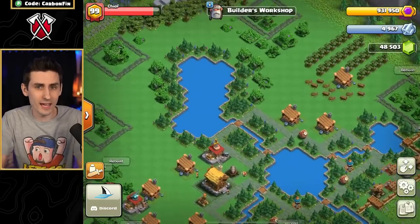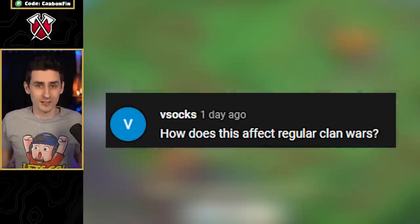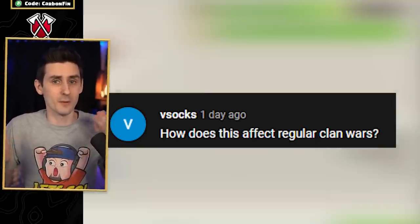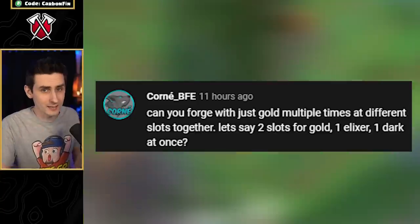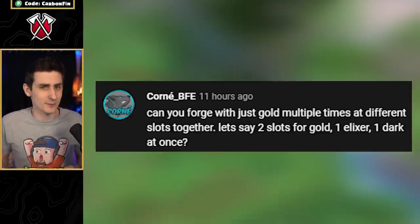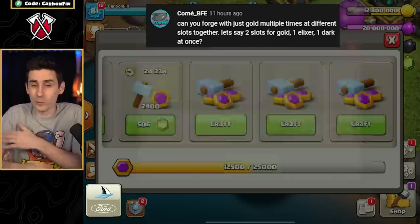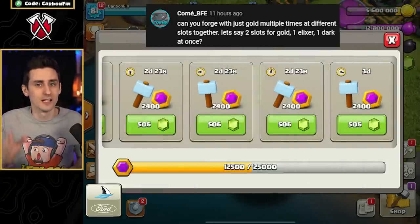If you have any questions, be sure to leave them in the comment section below, and don't forget to subscribe. Now let's upgrade again to unlock the Frost Bell Factory. Vsac asks: how does this affect regular clan wars? The answer is it doesn't — this has no influence on other parts of the game other than spending your main loot to get Capital Gold and earning Raid Medals to use on the main village. Corny asks: can you forge with just gold multiple times at different slots together? Yes, you can use all gold, all dark elixir, or whatever resource you want for every slot. Each one is independent and has no influence on the other crafting slots. Thanks for your questions.